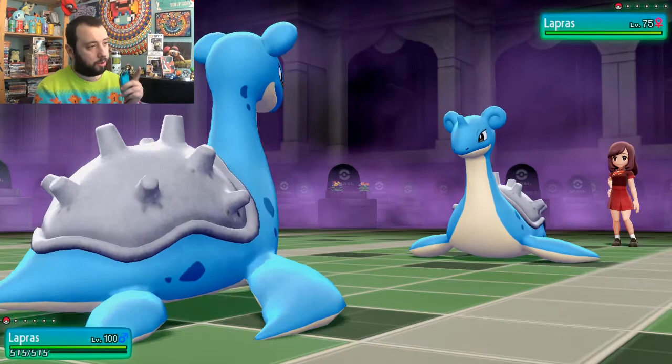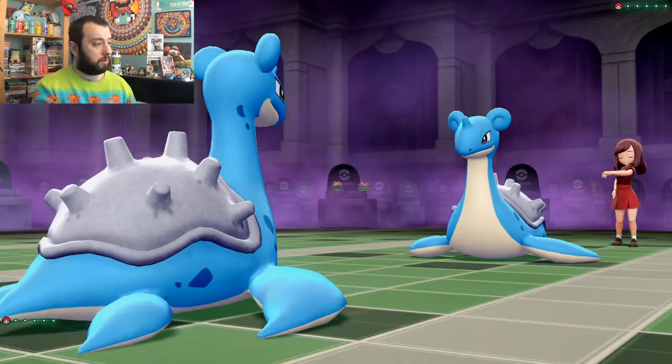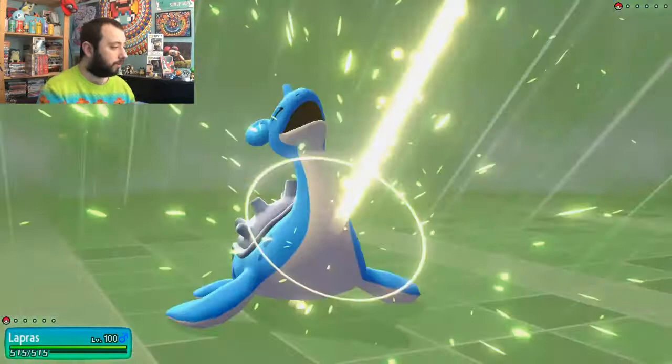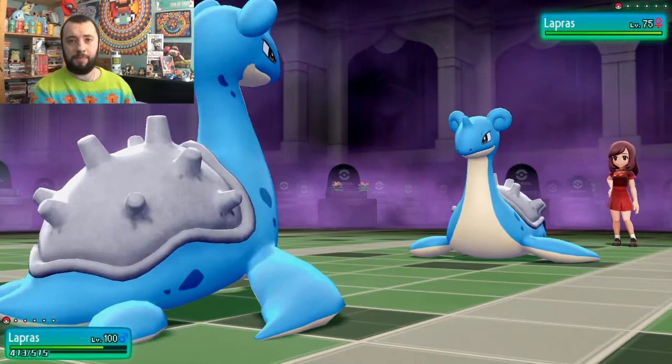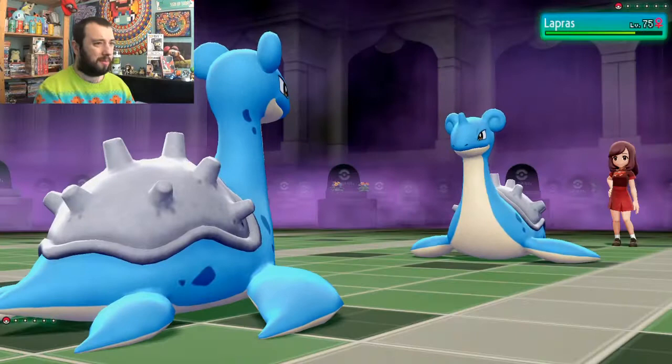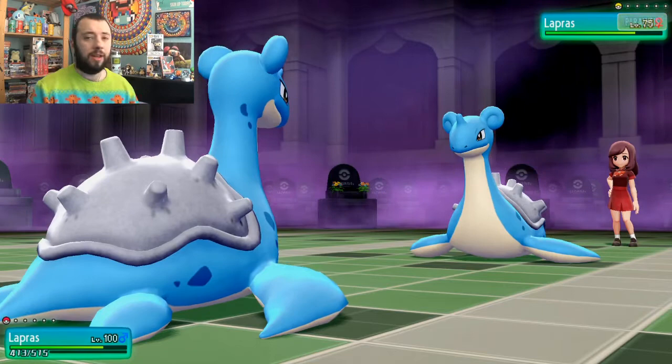They snapped out of confusion immediately, then I snapped out, and now they're confused again. Hopefully they'll hit themselves rather than land a solar beam — but of course they don't hit themselves. They'll break out of confusion next turn anyway. That solar beam didn't do that much. Let's try thunder again — we hit this time! It didn't do much, they must have high special defense, but they're paralyzed now. Something went our way — fantastic!